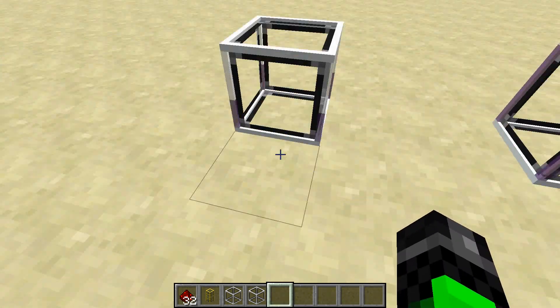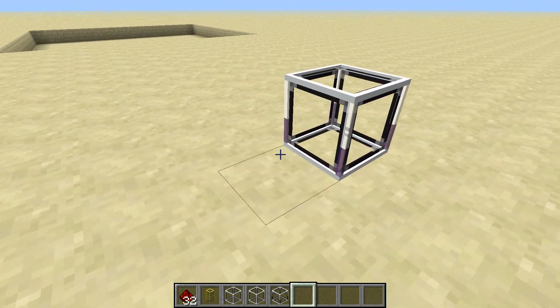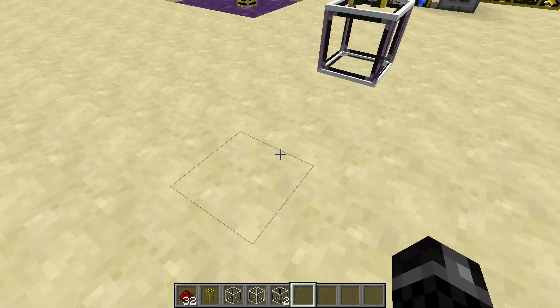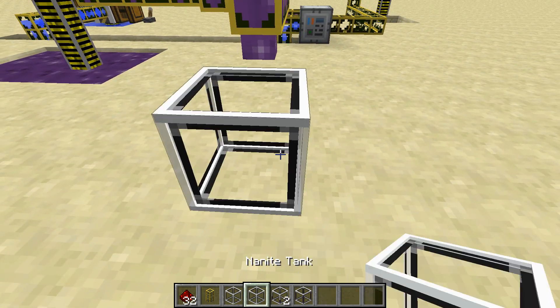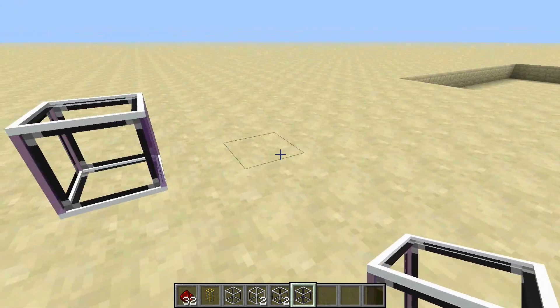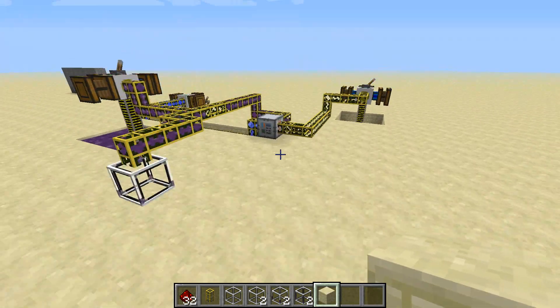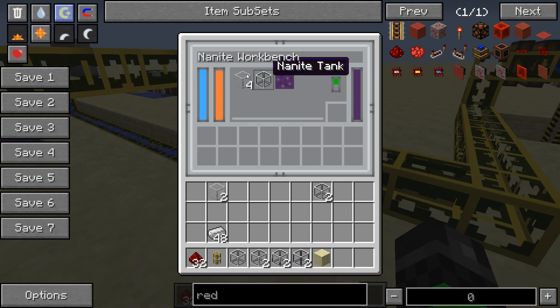I don't know how they did this, but they coded it so that it will remember exactly how much nanite there was. I just broke it, and it will remember how much nanite there was in there. So if you want to take this tank and replace it with another one, you can — now you've got your full tank. We've got two nanite tanks for however much redstone and iron ingots and whatnot we put in.